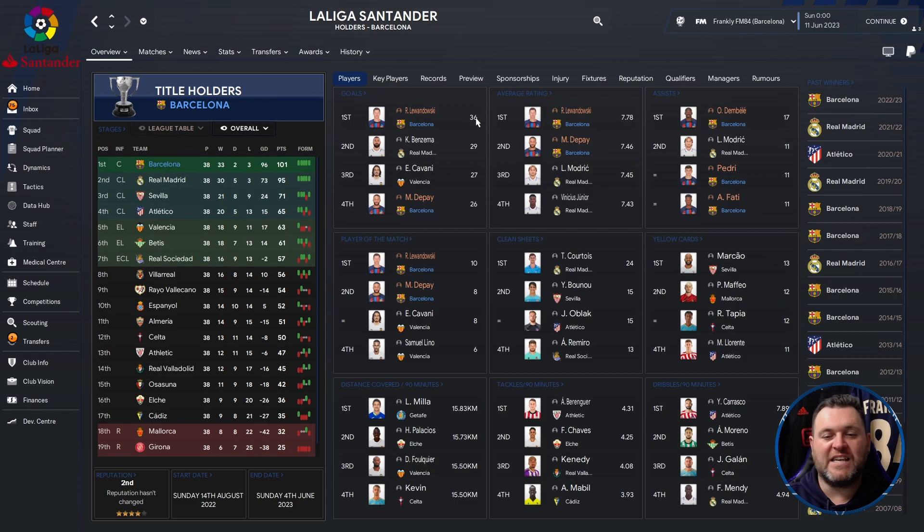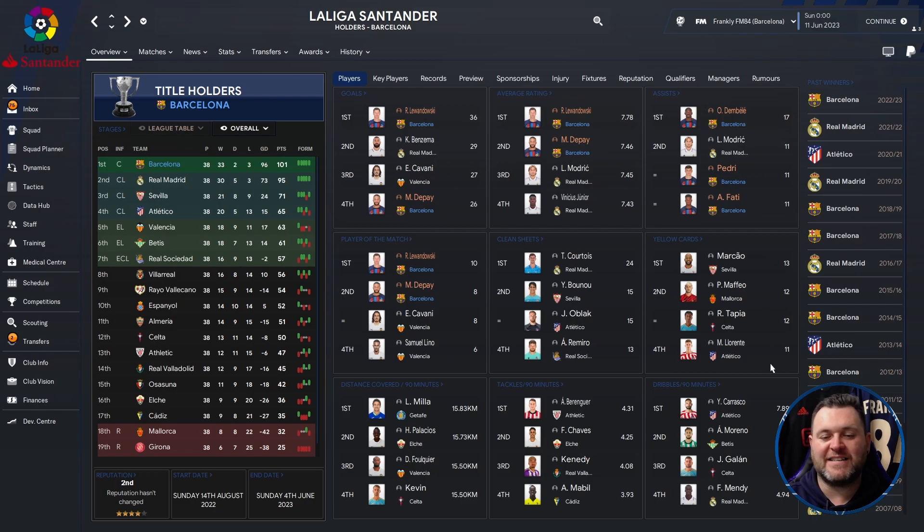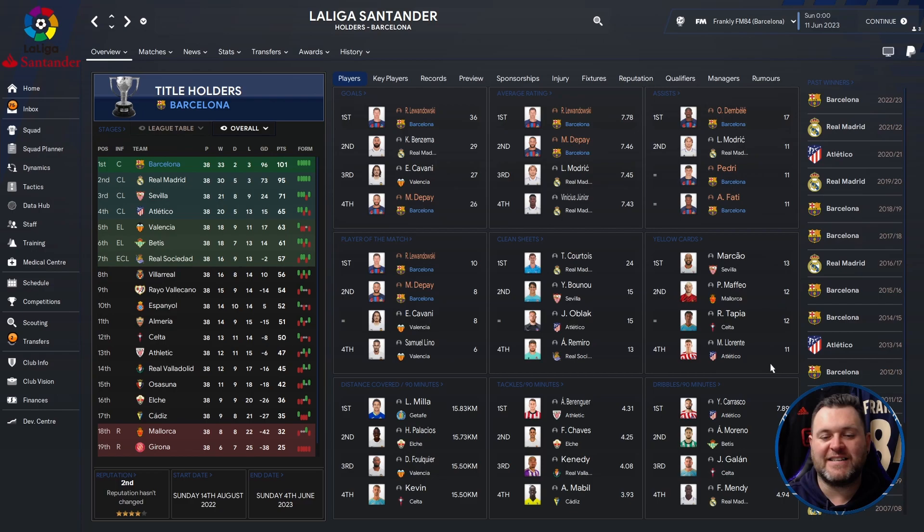Going to the profile screen: Lewandowski got 36 league goals, Depay 26. Lewandowski had a 7.78 average rating, Depay 7.46. Dembele got 17 assists, Pedri 11 and Fatty 11. Lewandowski got 10 player of the match awards, Depay 8. For clean sheets we have to go down to fifth place for Ter Stegen — he got 12 of those. Yellow cards not an issue for discipline with this tactic. So absolutely fantastic to see all three teams dominate their leagues. You can see why this is a brilliant tactic — great work by Dawid putting this together. Man City winning everything, PSG sweeping up everything, and Barcelona winning the one trophy PSG didn't, whilst also beating Real Madrid to the Liga. An absolutely fantastic season for them.